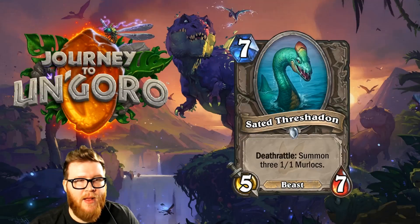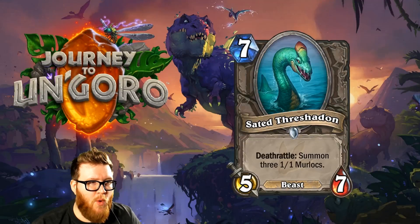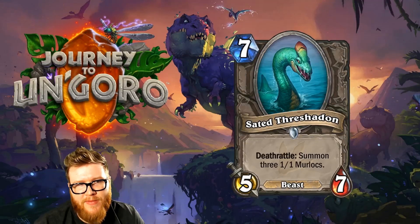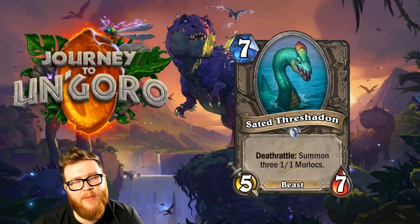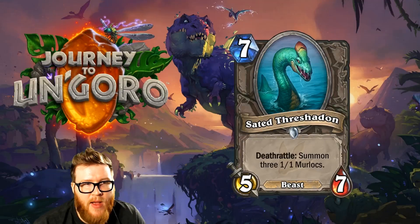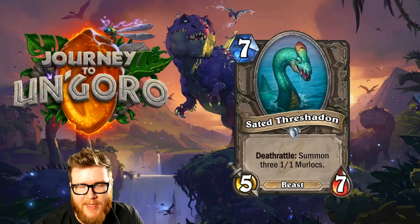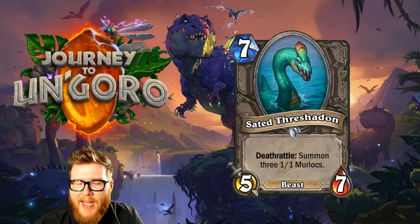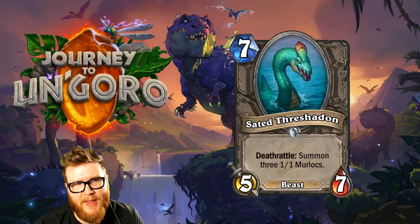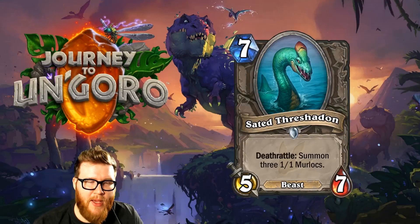Moving on to Sated Threshadon, a new 7-mana 5-7 Beast with a Deathrattle that summons three 1-1 Murlocs. This is another one of those value beasts you probably don't run yourself but are happy to see from random summoning effects. It's a bit like Captured Jormungar — just a big-statted Beast. The Deathrattle is nice, but those 1-1 Murlocs aren't going to make a huge impact that late in the game.